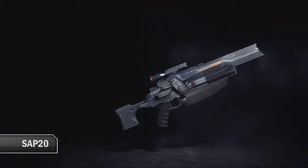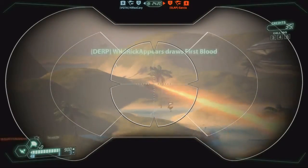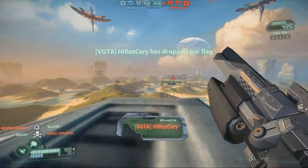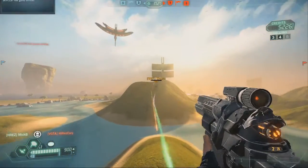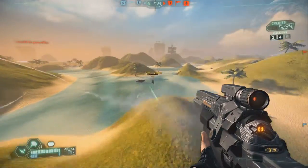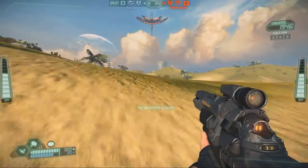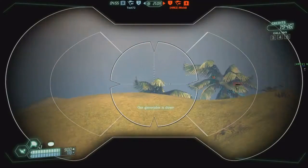The SAP-20 is a phase rifle variant that requires energy to fire. It deals the most damage of any sniper rifle in base damage, but it has a relatively high re-fire time. However, the SAP-20 also has the smallest magazine of any sniper rifle, starting with only two rounds.